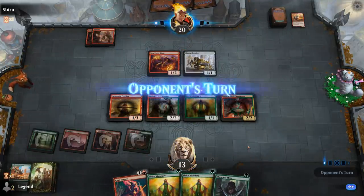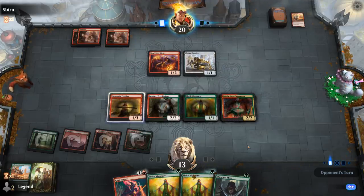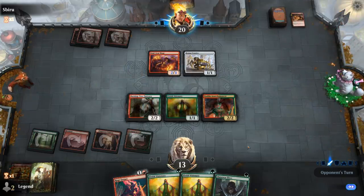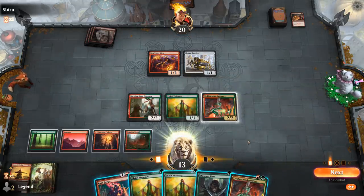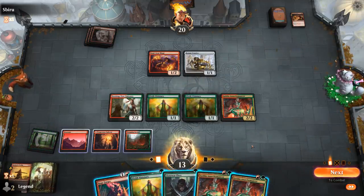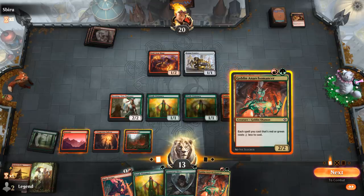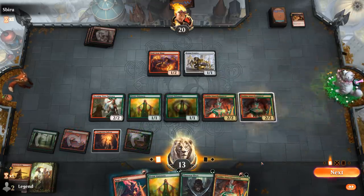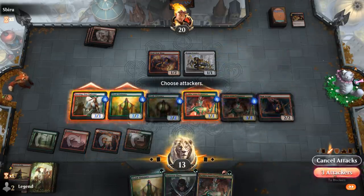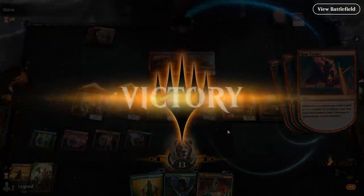Sadly Prodigy goes down. So we start with Visionary, and then I could go Anarchomancer into Rageforger, but I might want to play more Shamans first. Now this is probably good enough — and our opponent packs it in. Sweet, on to the next one.